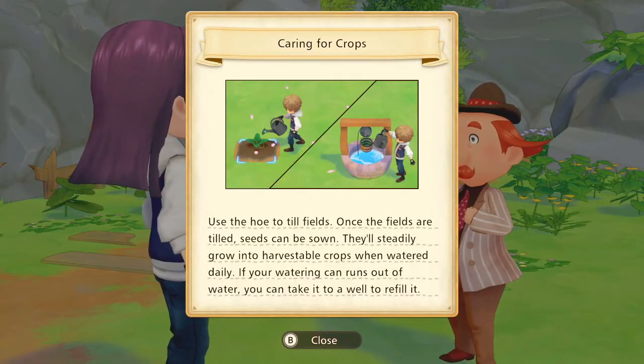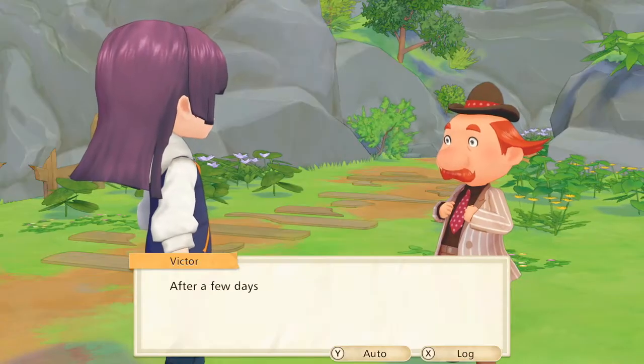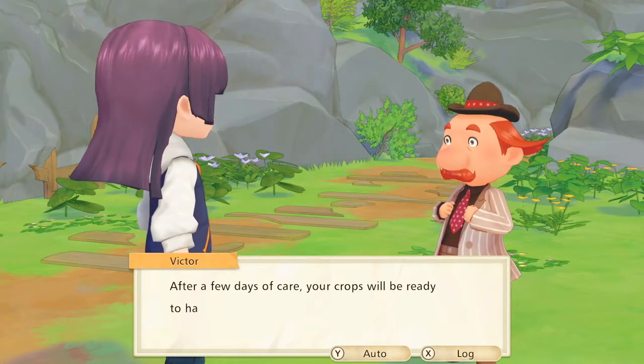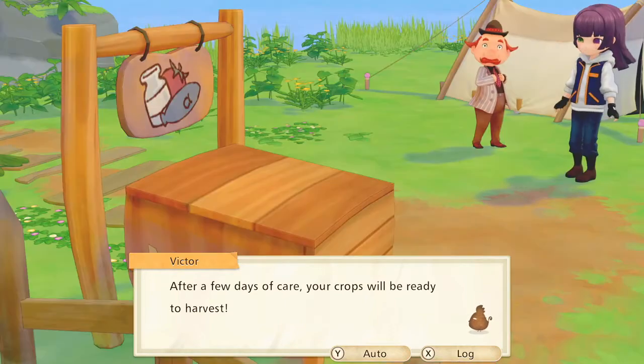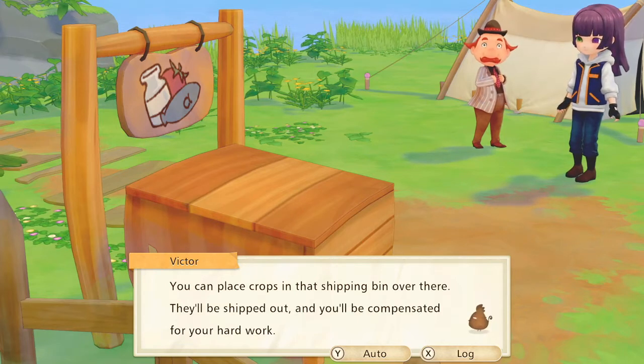Caring for crops: use the hoe to till fields. Once the fields are tilled, seeds can be sown. They'll steadily grow into harvestable crops when watered daily. If your watering can has no water, you can take it from the well to refill it. After a few days of care, your crops will be ready to harvest. You can place your crops in that shipping bin over there — they'll be shipped out, and you'll be compensated for your hard work.